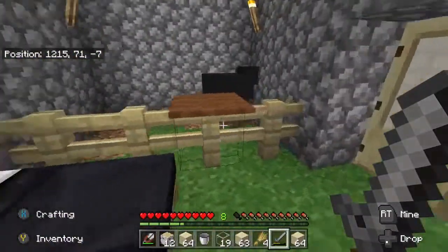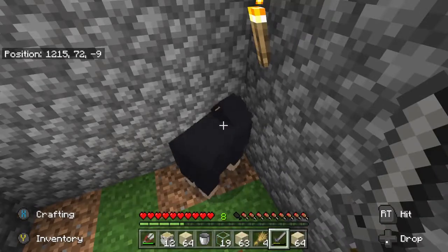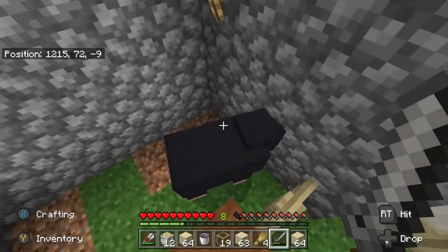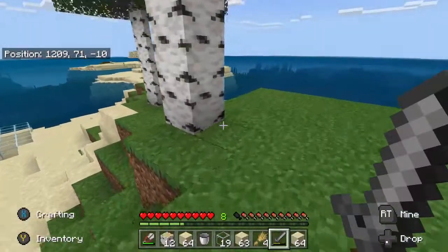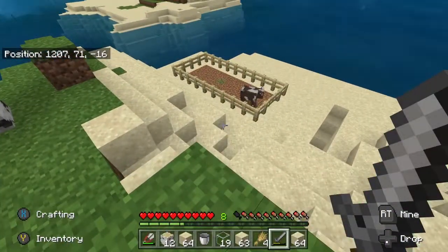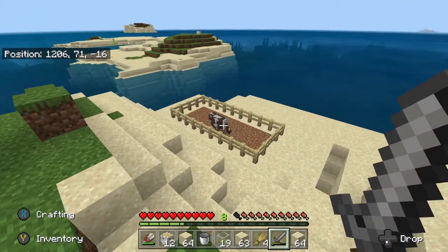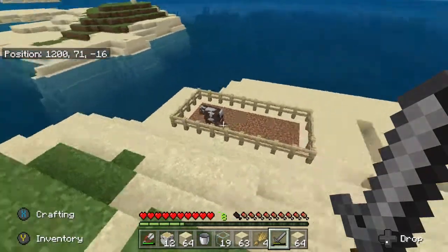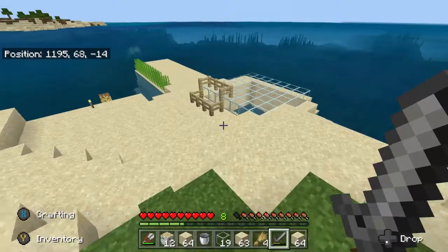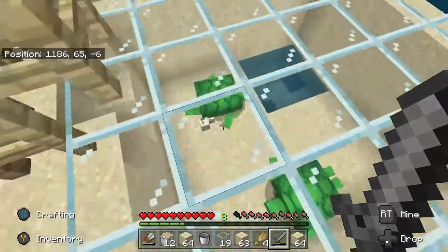As you may have seen in the last video, Goth Sheep is still very much in his goth phase. He loves the walls. We finally captured another animal in Mr. Moo Cow over there. We've given him his little enclosure, and the big update is the turtles.